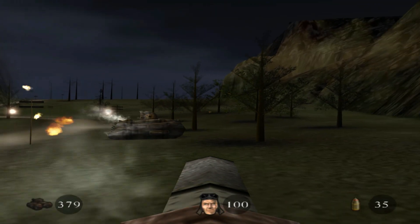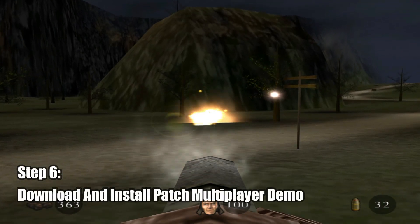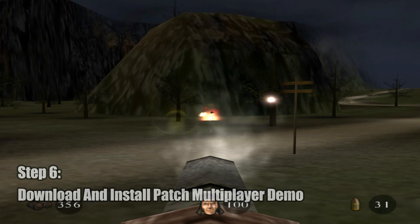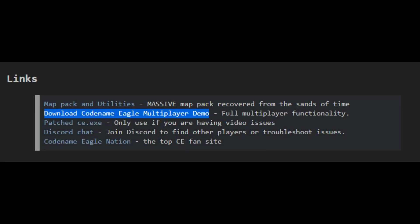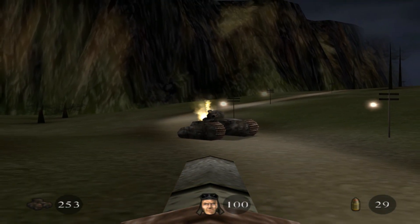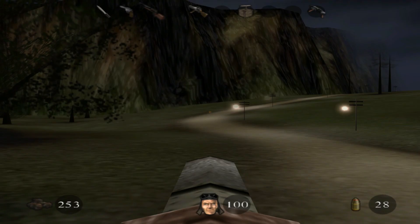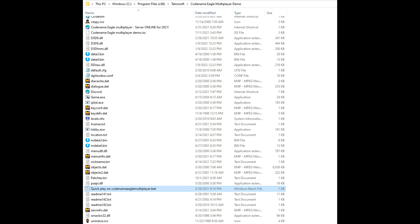Your single-player build of Codename Eagle should now be operational. Moving on to the multiplayer side of things: the Codename Eagle fandom has actually converted the free demo of the game to be fully patched up to the latest edition, as well as offering full multiplayer support. Simply download and install that into a separate directory from the single-player portion of the game. The fandom has even created a special BAT file that will allow you to connect to the one and only remaining game server.